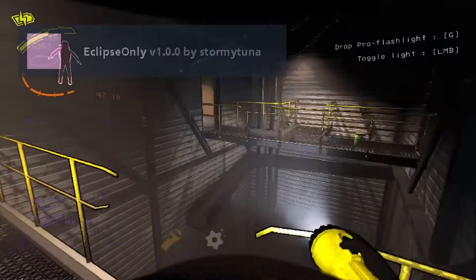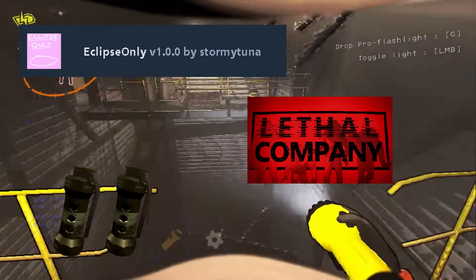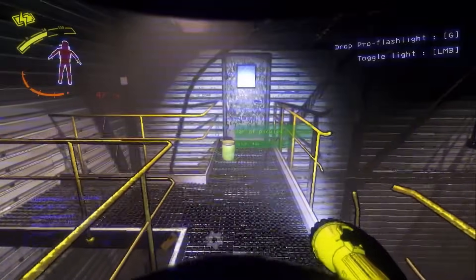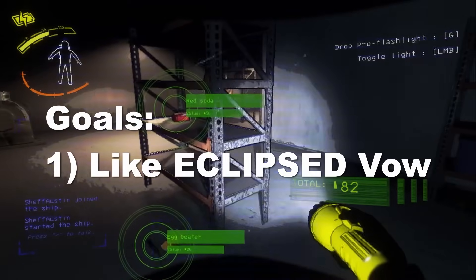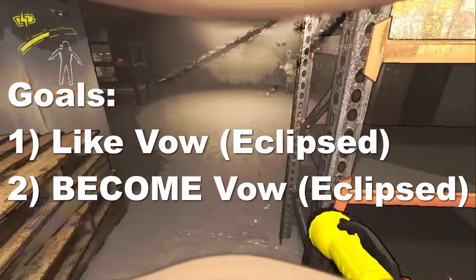So I downloaded Stormy Tuna's Eclipse Only mod, booted up the game, bought two stun grenades at the company building since that seems to be the best way to survive this god-awful planet, and I began the exposure therapy process you'll see in this video. For this run, I had two goals: one is to get over the fear and disdain I associate with Vow when it's eclipsed, and two, to come up with game plans that will help me survive here in the long run.